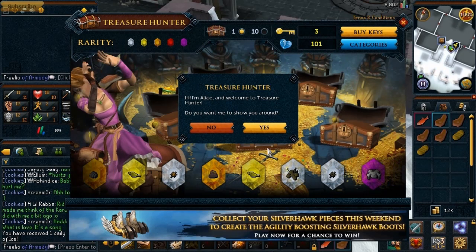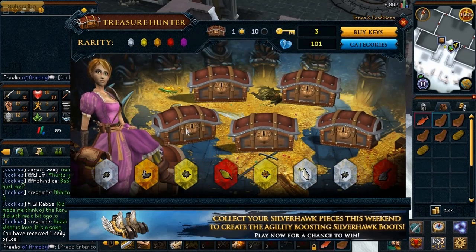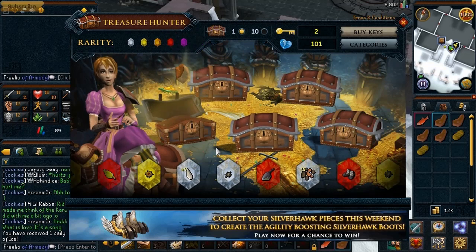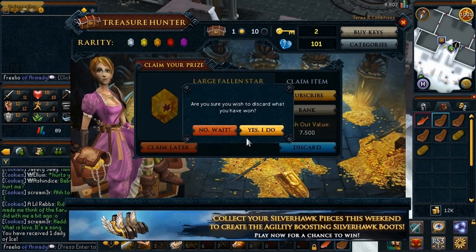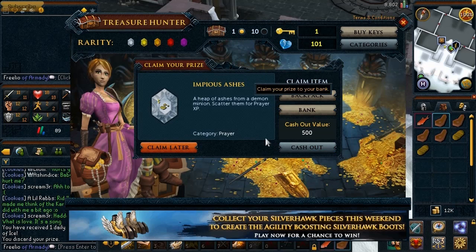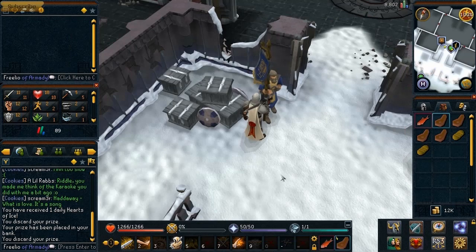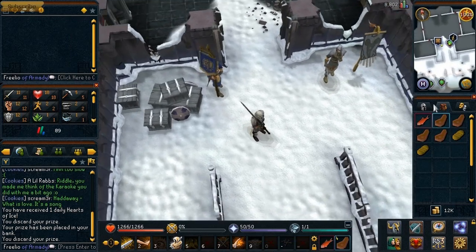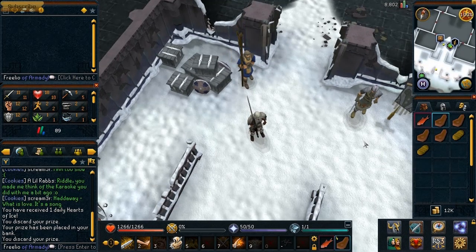Let me do a Treasure Hunter spin here. I got an uncommon large prismatic cooking lamp — can't really use that so I'll discard it. Got imp ashes, I'll bank that. Another spin, more imp ashes. I'll discard again — can't use that either. I don't really like the bonus XP things from Treasure Hunter; I don't approve of it much, but that's just my opinion.